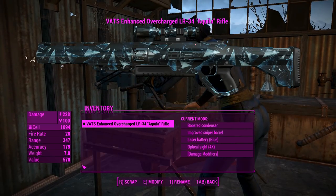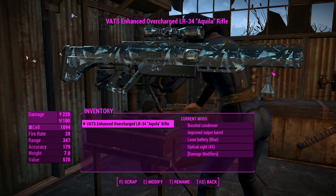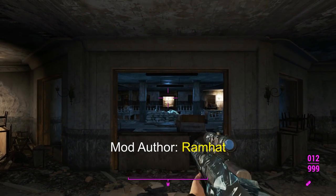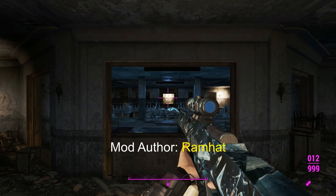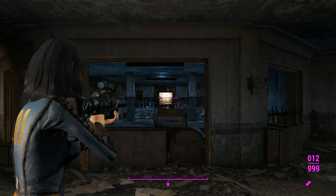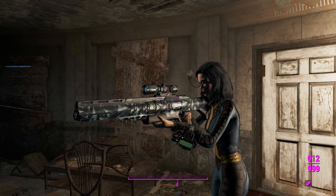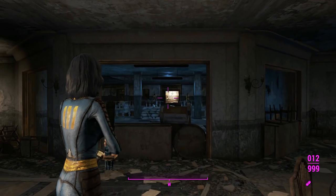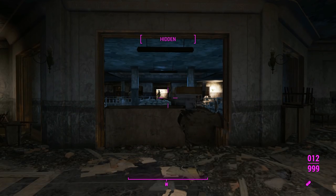We'll take this into Gunner's Plaza, as well as an automatic one, and we'll see what we can do. Here we are in Gunner's Plaza, and this is the Aquila laser rifle in first person — definitely looks pretty good. In third person it looks good there too. Also, this thing is quite a large weapon, which means it's not going to look completely out of place in the hands of players in Power Armor, which is pretty good.